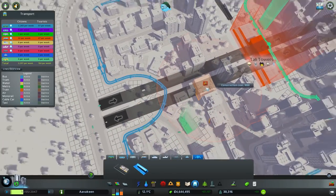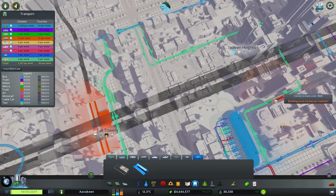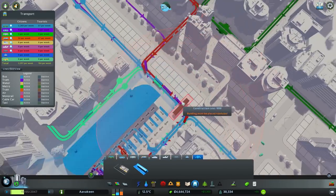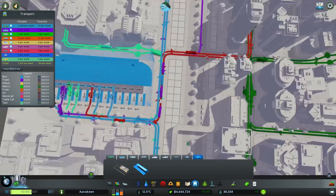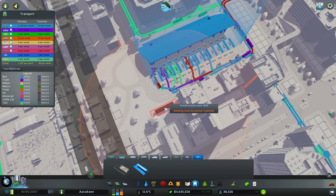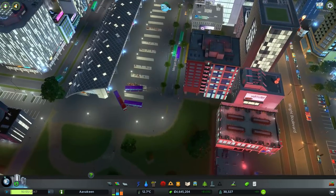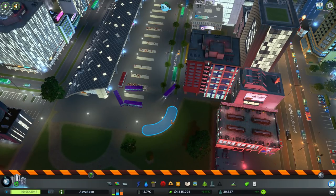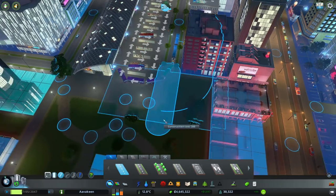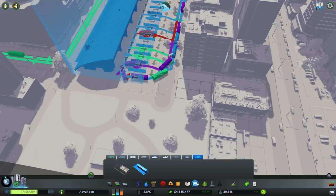I can see a couple of the cars moving around already. I'll drop in a few of these because it makes sense to have them dotted around. I wouldn't strictly want the taxi rank right there though — I'd prefer the taxi rank to be somewhere in here. So perhaps an extension of the road is in order. We'll just draw this road up just a bit, to about there. That should be enough for our taxi rank to go in.